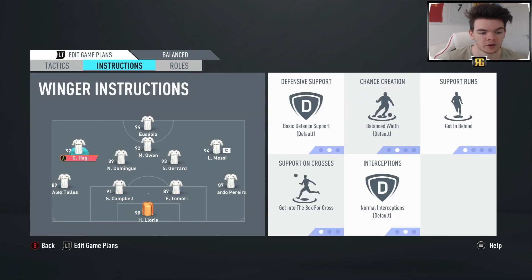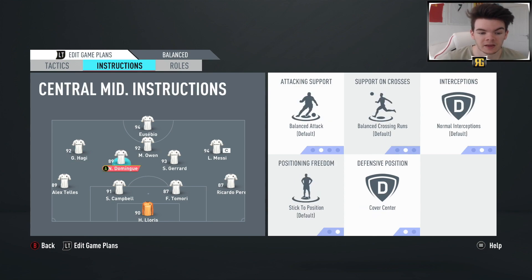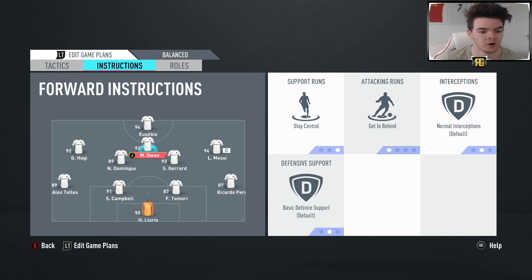Instruction-wise, stay back while attacking for the defenders. The two wide midfielders, Hadji and Messi, I've got on getting behind and getting to the box. I haven't got these on cut inside because we've already got Dominguez, Gerard, Owen, and Eusebio - four players on the inside, so we don't want to get too crowded in that midfield area. Dominguez and Gerard are on balanced - we want good box-to-box midfielders. Owen and Eusebio on stay central and getting behind to utilise their pace and finishing. Very solid formation, difficult to break down, but surprisingly easy to create a lot of chances. This is a very underused formation - if there's one I recommend you try, it's definitely this one.